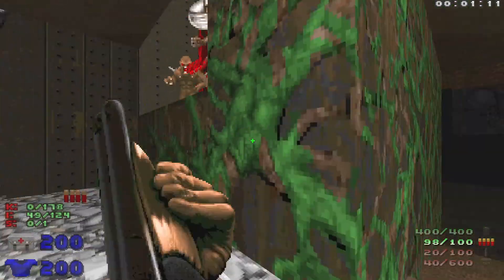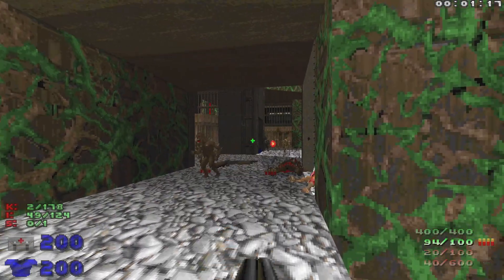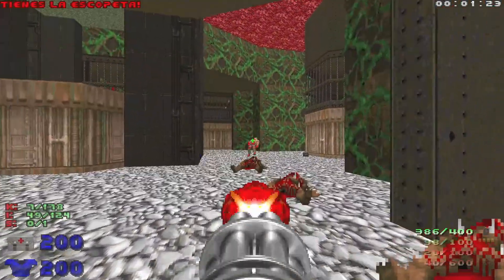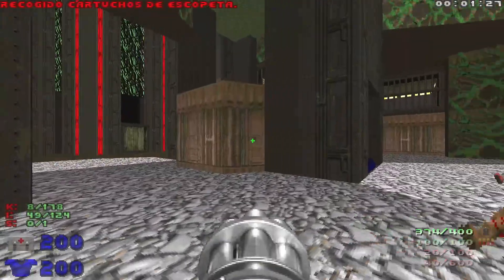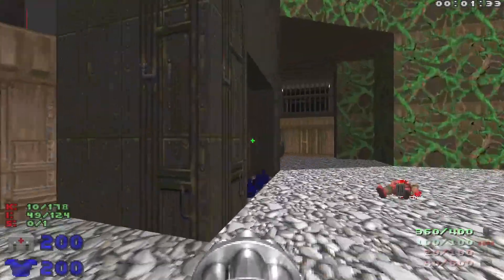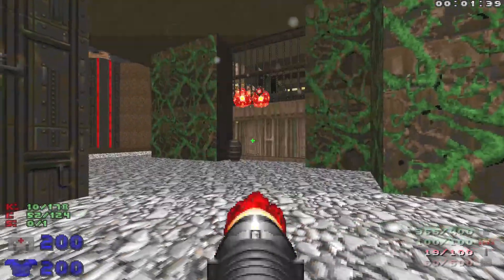Let's hit this switch. Watch out for the Revenant on the right — take him out. Then let's take out the enemies that are going to be in front of us. We're going to want to be super careful because, like I said, not a lot of health in this level. We want to try and take as little damage as possible. Let's take out the imp and the zombie guy there, and then we're going to grab some health bonuses.